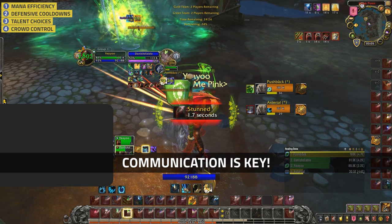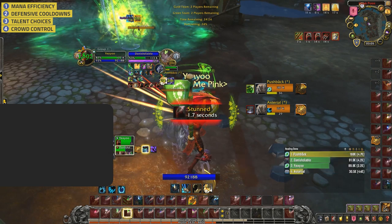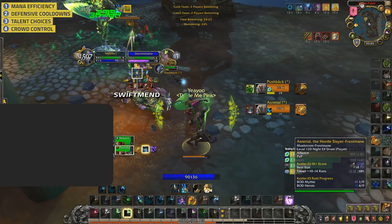As your Demon Hunter has both defensives up, the enemy Feral swaps and lands a short stun on you. After this stun I want to point something out: your Demon Hunter has Lifebloom, 2 Rejuvenations, is in meta, and has both Ironbark and Blur — he's not going to die. Your HoTs are empowered by your Ironbark since you took the Stonebark talent. You come out of the stun and Swift Mend your Demon Hunter. These HoTs combined with Ironbark, Blur, and his meta are more than enough to sustain him back to full. This Swift Mend is a complete waste and better saved for the inevitable swap to yourself.